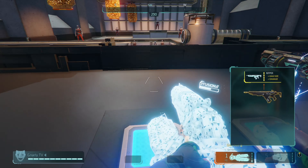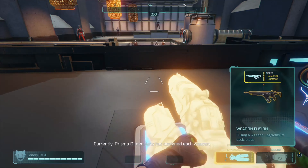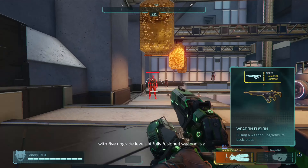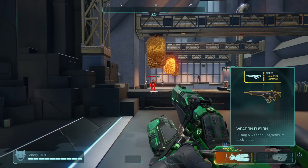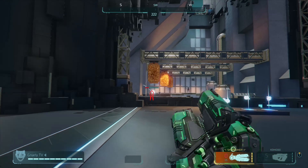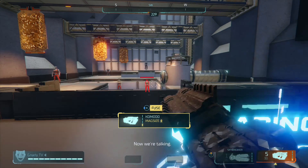Now keep in mind that is the stock Skybreaker. But if you were to pick up four more to fully fuse your Skybreaker, the damage increases exponentially. As you can see here, up close it does 36 damage, one step back 51, take another step back and you've got 64 damage.